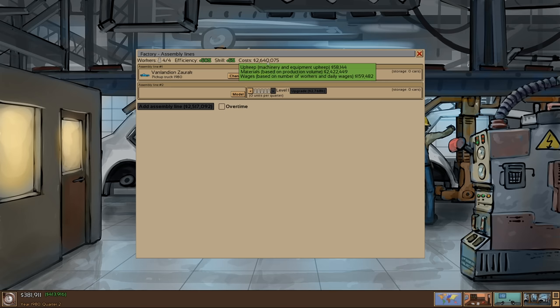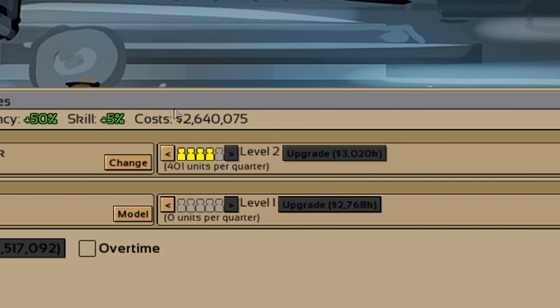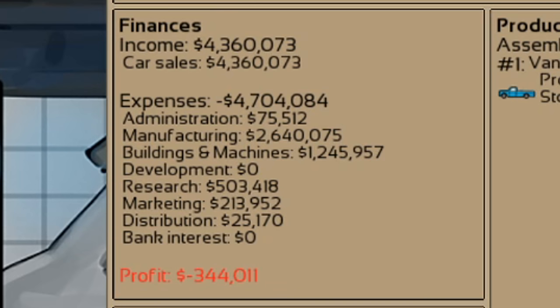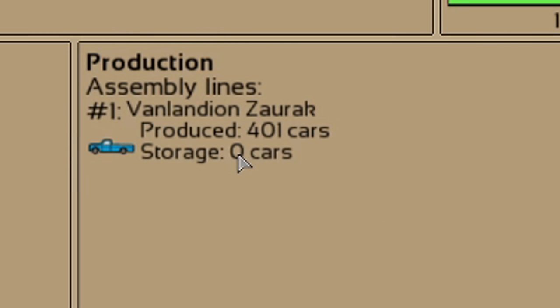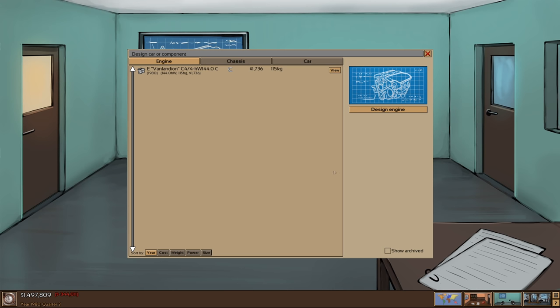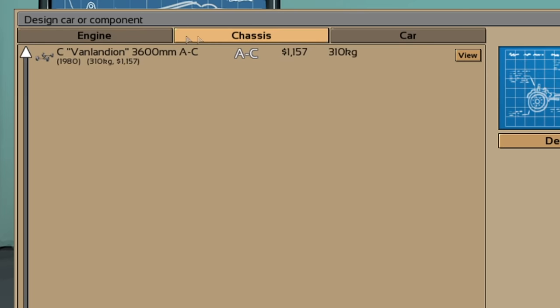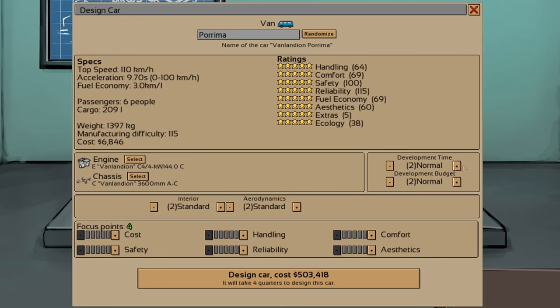Unfortunately it's going to cost us $2.6 million this quarter to run the factory, but are we going to make money? Oh yeah, actually we did make money — thank goodness. And we sold out of trucks, which is exactly what I want to see. Now we can adjust our product lines. We don't really have enough money to make a new vehicle, but we'll just use the truck chassis and the truck engine and put that into a van.